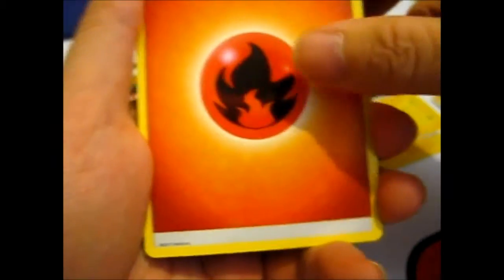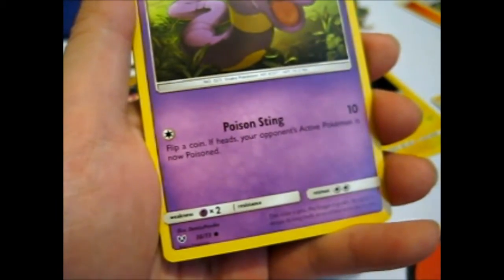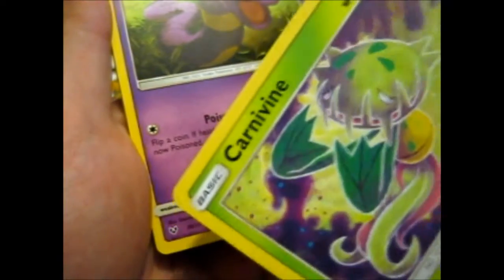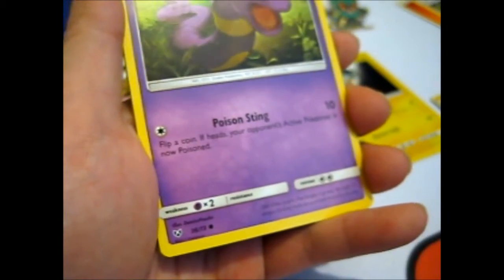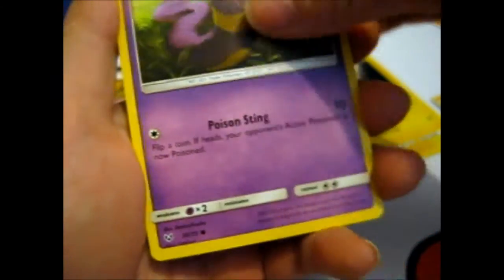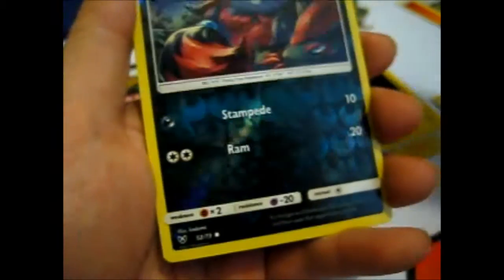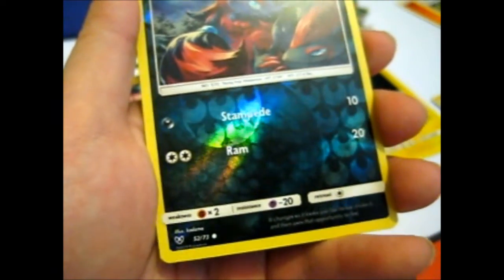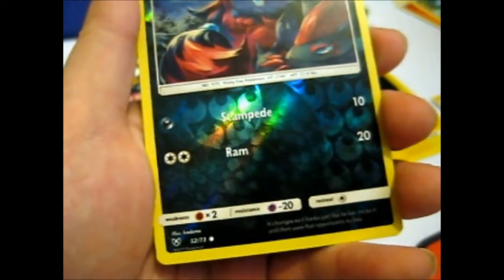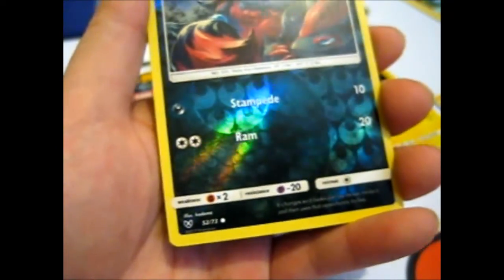Oh, I saw a shiny. Fire energy. Sophocles. Feraligatr. Carnivine. Voltorb. Personally I like the Carnivine artwork for the newer Ultra Prism — it's more anime-ish, I think. Pikachu. Totodile. Bulbasaur. Reverse Zora. And I'm still needing that reverse Ivysaur — I've got like a blank space in my folder and it's annoying.